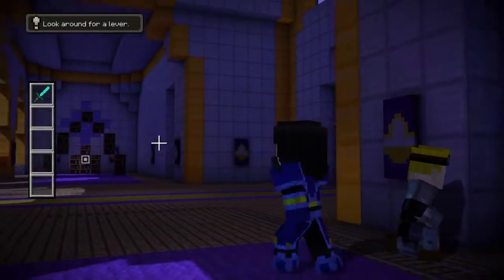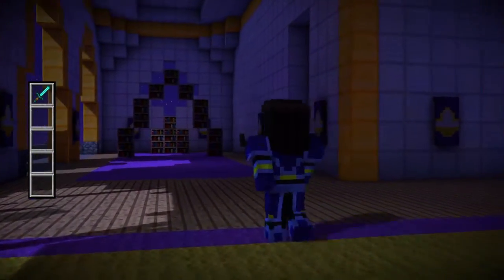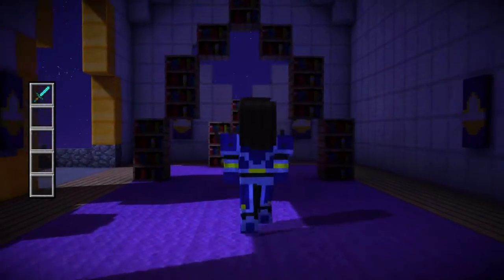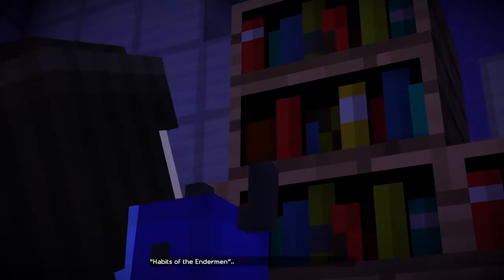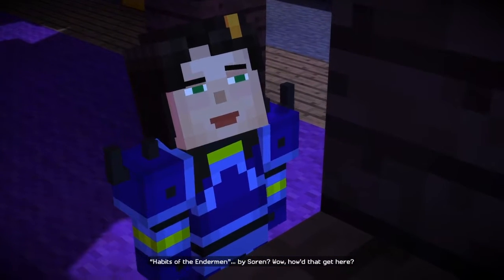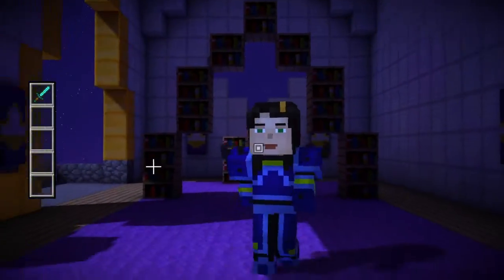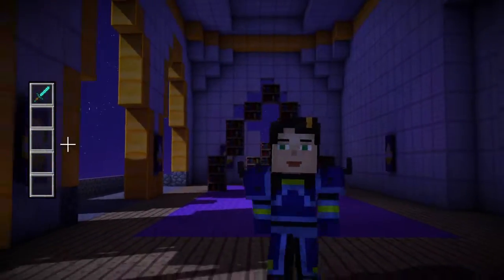Alright, time to go get a lever. That's a bookcase over there — cool, let's check it out. Why would anybody build their bookshelves in an arch like that? You can't even reach the books. How did that get here? That's freaking weird. This is a completely different world, so unless Soren came here himself... that's weird.